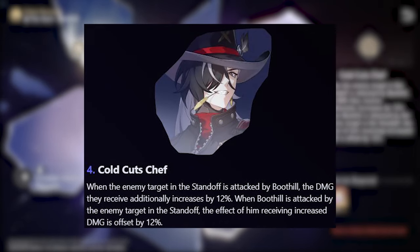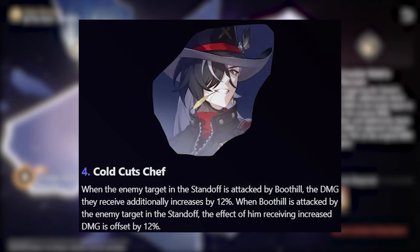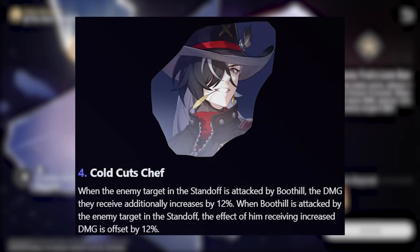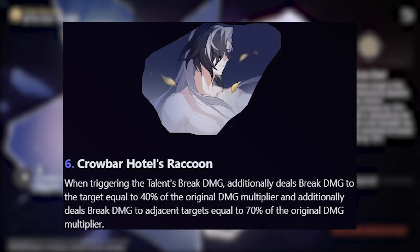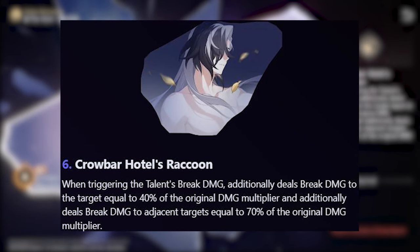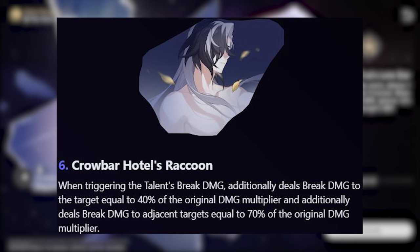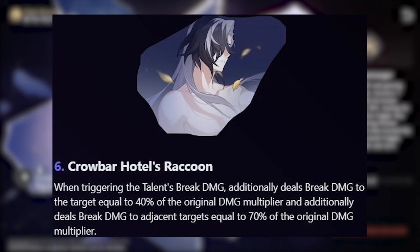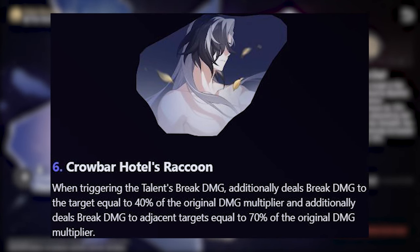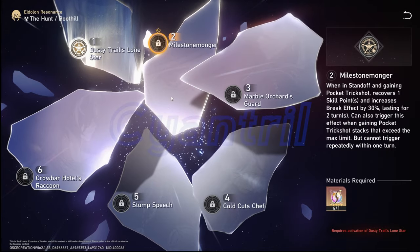E4, Cold Cut Chef, increases the damage Boothill deals to an enemy in standoff mode by 12% and reduces damage he takes from them by 12%. Not bad, but if you've gone this far for a small increase, you may as well go all the way. E6, Crowbar Hotel's Raccoon, triggers when Boothill activates his talent break damage effect — dealing additional break damage equal to 40% of the original and hitting adjacent enemies as well. Multi-targeting on a Hunt unit. When it comes to recommendations, just E1, and even that is a stretch personally.